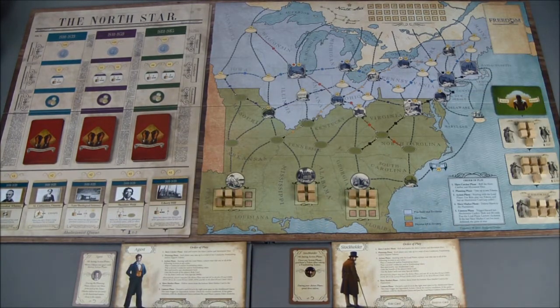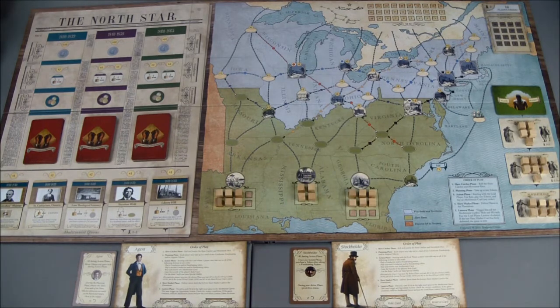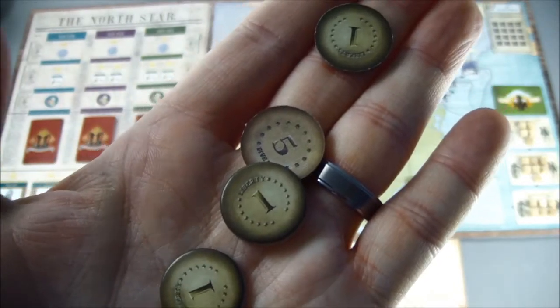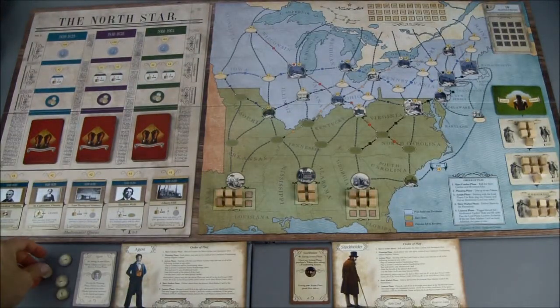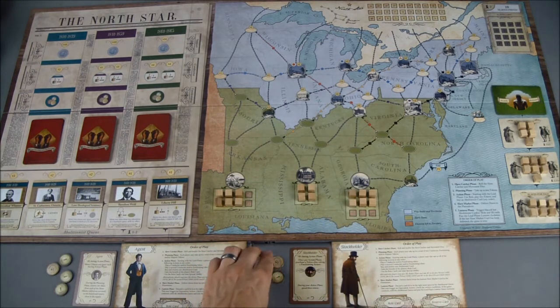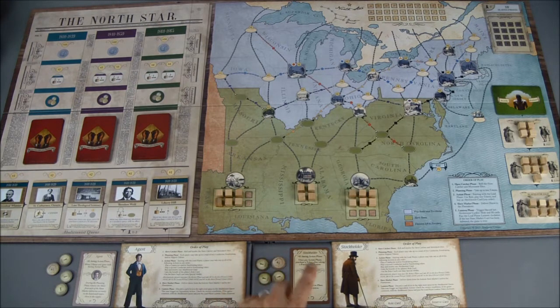This board has a space in the upper right corner where it'll go. Each player starts the game with eight dollars, represented by the currency tokens that come with the game. I'll put these off to the side of the roll cards so we can track how much money each player has.